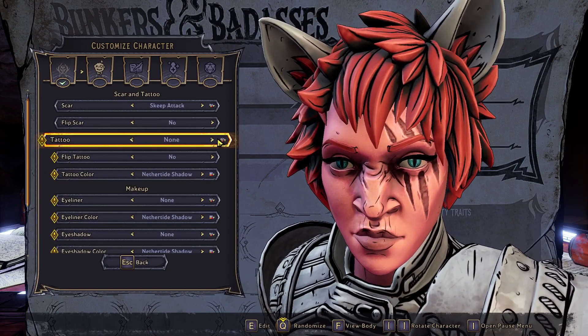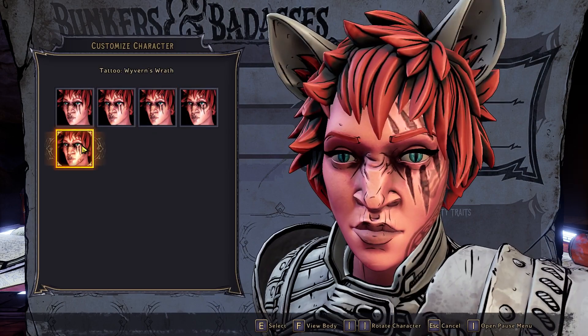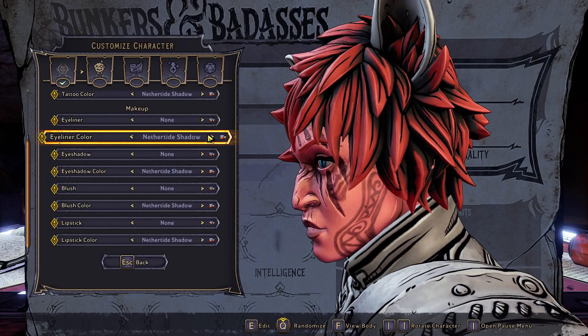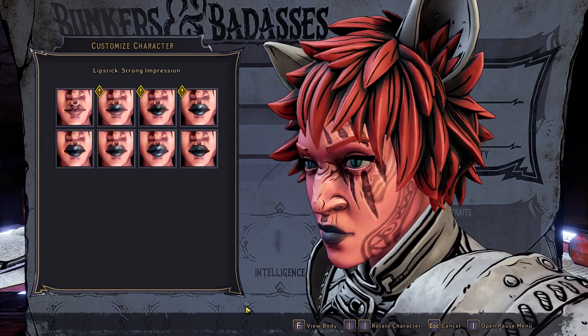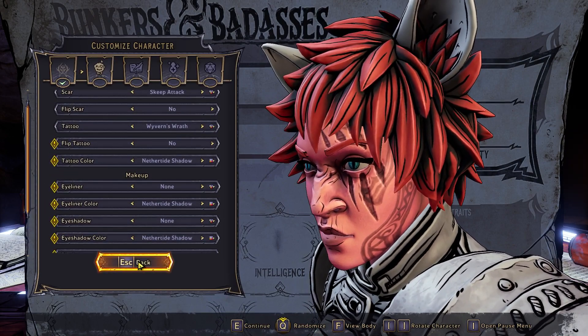You can flip scars if you want. Tattoos - you'll unlock a lot more of these. Then there's tattoo color, eyeliner, eyeliner color, eyeshadow, blush, and lipstick if you want. There are lots of options with different types of lipstick and you can change the colors. That's all of the facial customization.